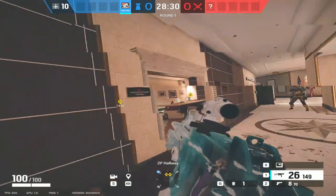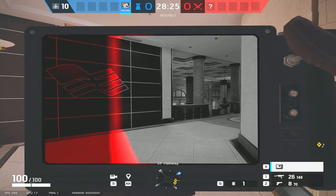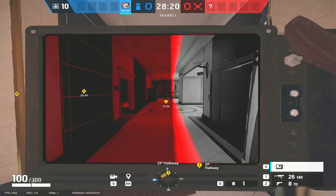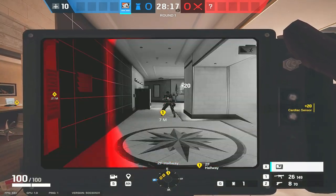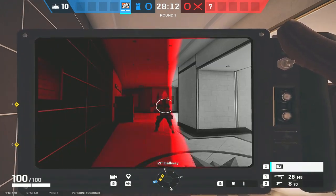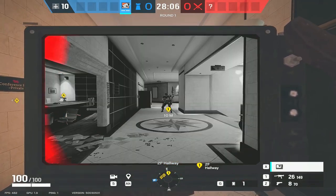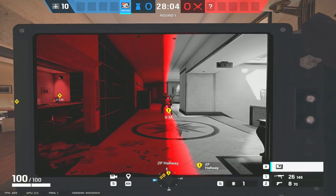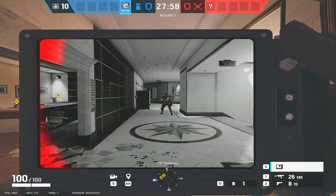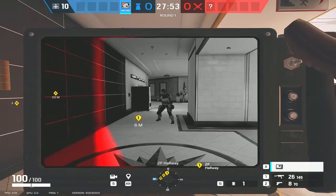We've got Thinker here to demonstrate. Pulse has a cardiac sensor — basically a heartbeat scanner. Whenever you get within nine meters of someone it'll show you where they are. We're 14 meters away at the minute... nine meters. When you go within nine meters the cardiac sensor will pick up any opponent's heartbeat. This goes for multiple opponents too — if there was another enemy stood here we'd be getting two beeps.